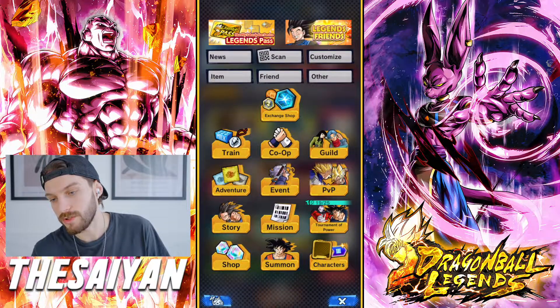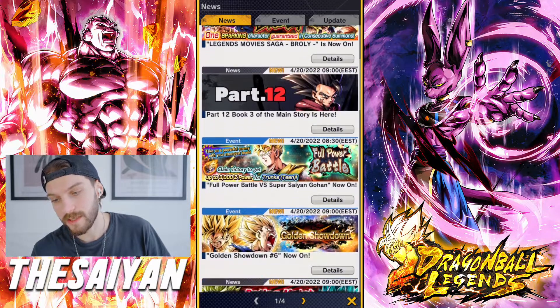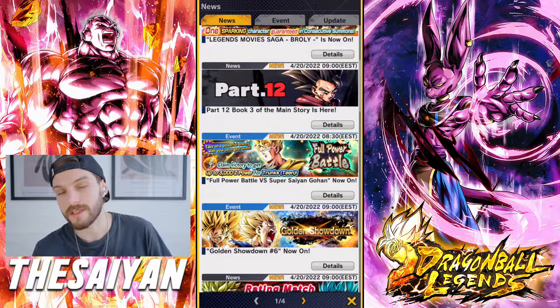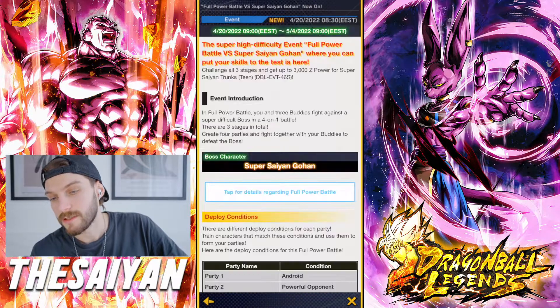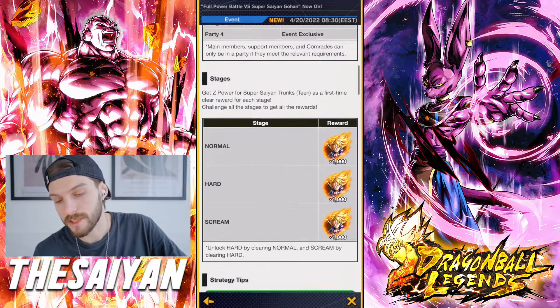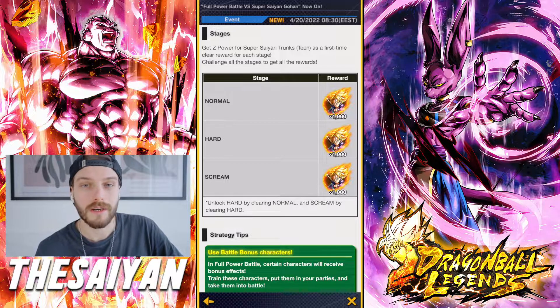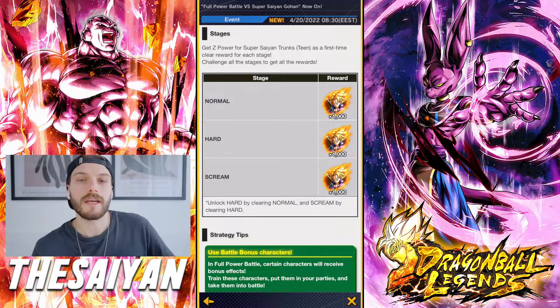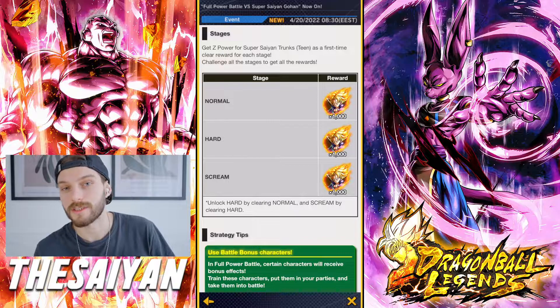Now that we got new events, I'm gonna show you exactly where you can find this. In Full Power Battle — this happened with the free-to-play god Goku and Vegeta — you go into the Full Power Battle and there are 3 stages: normal, heart, and scream. Each of them gives you 1000 Z-Power. With the 800 from the bonus battle, that's 3800 Z-Power, and that's how you max out Trunks.